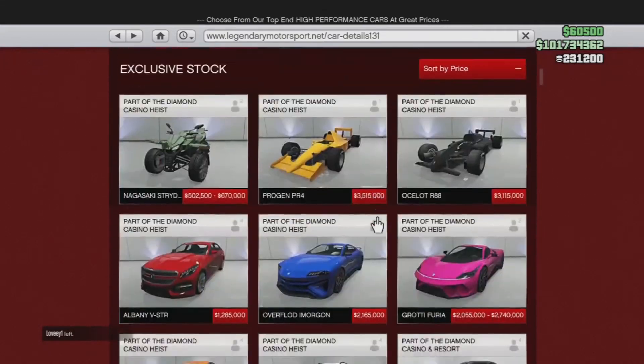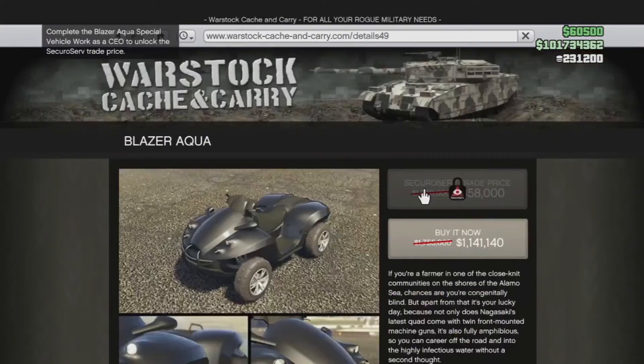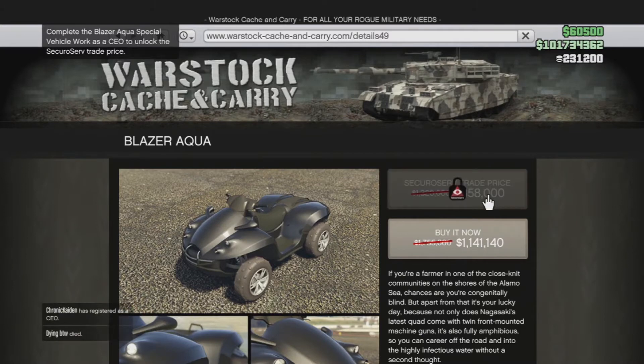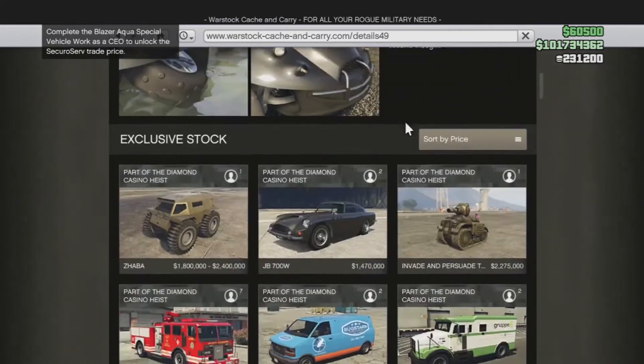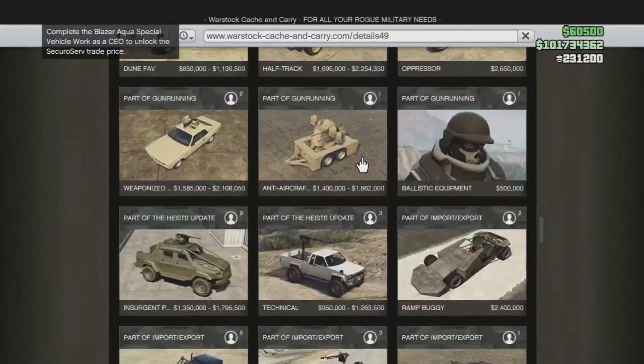That's all the vehicles for Legendary Motorsport. Over at the in-game store, you can get the Blazer Aqua — usually 1.1 million — for 858,000. You do need to complete a CEO mission to get the trade price, but if you want to pick it up at the regular discount, you can get it now for 1.1 million instead of the usual 1.7 to 1.8 million.